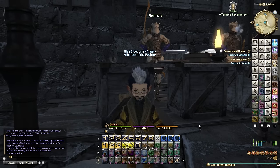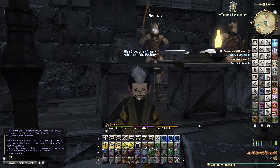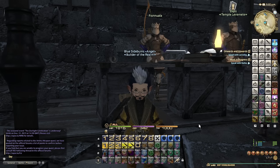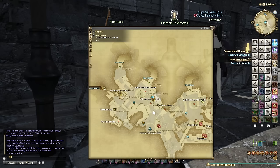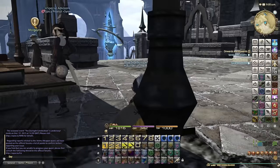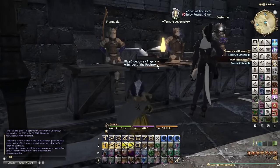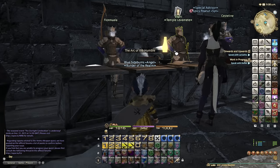The difference between power leveling in the expansion versus the 1-50 guide is that you do all of it right here in Foundation - that's the Right Plaza, up the stairs. This leve NPC is the only place you have to be: you get the quest from here, you turn them in here, and that's it.